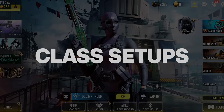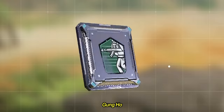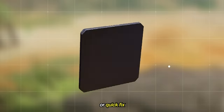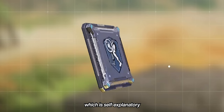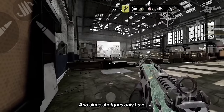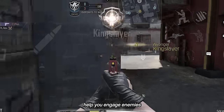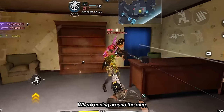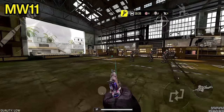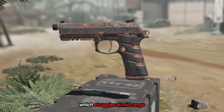Now we're finally done with the basic settings to get you started. Let's move on to class setups. For the red perk, I suggest Lightweight for that extra movement speed boost, Gung Ho to allow us to shoot and reload while running, or Quick Fix for a fast heal after every kill for the green perk. And lastly, the one and only Dead Silence, which is self-explanatory, for the blue perk. Since shotguns only have a limited range, make sure to have a pistol as your secondary. Not only does it help you engage enemies when they are out of range or when you're low on ammo, it's also lightweight — a perfect choice when running around the map. I suggest using the GS50, MW11, and the GA358, since these are the most reliable pistols compared to the Renetti, which struggles at mid-range.